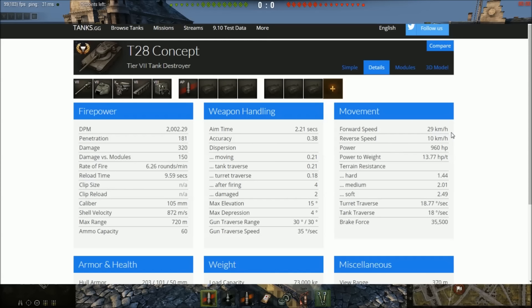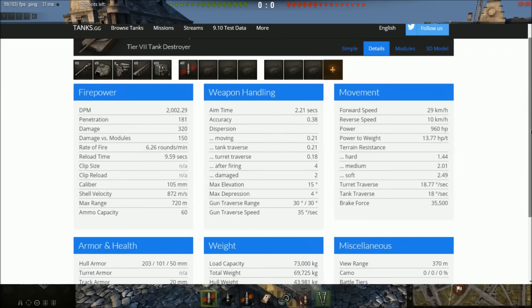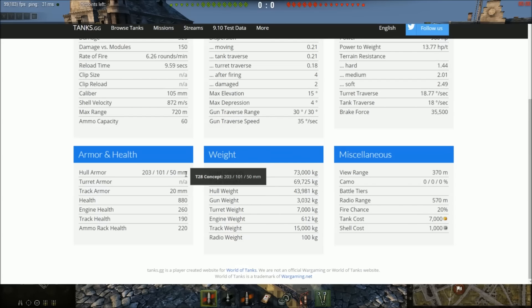It does struggle to reach that top speed, but you can get there on favorable ground or going downhill. The reverse speed is awful — only 10 km/h — so it's a tank you point in one direction and keep driving, shooting everything in your way. Gun stats are average — not terrible, not great — and mobility is the same. The hull armor is quite troll, which we'll get into. View range is 370 meters at tier 7 — very average, not great but not terrible, though you should try to boost that somehow.